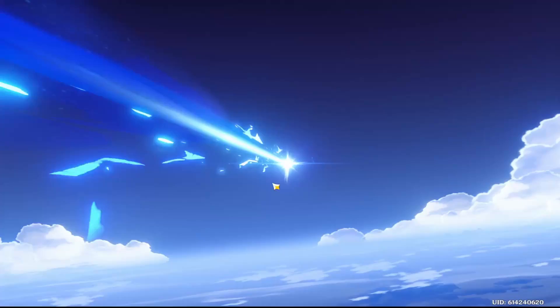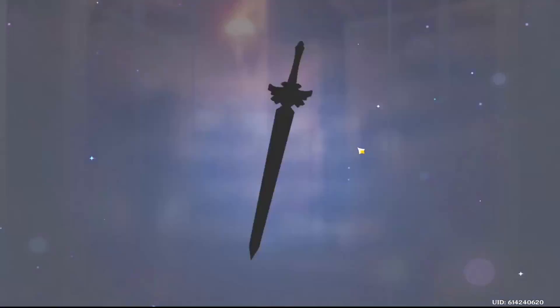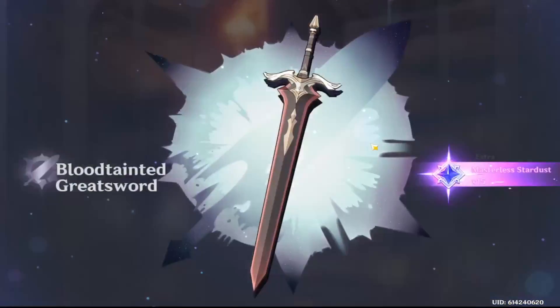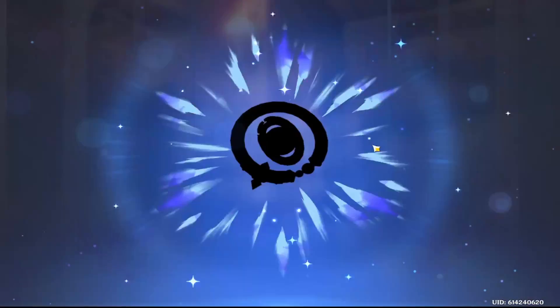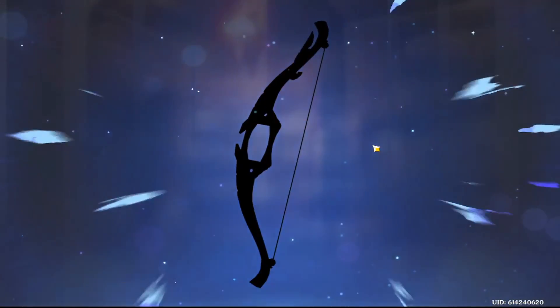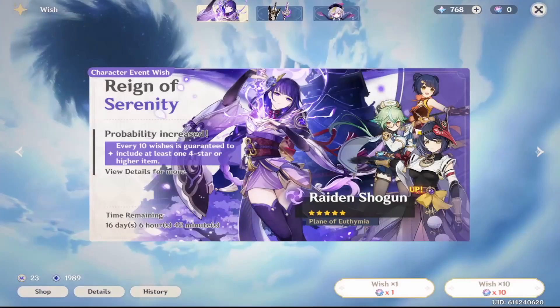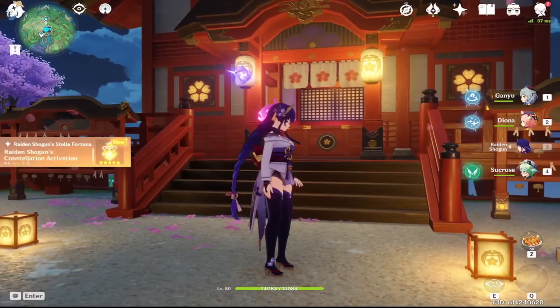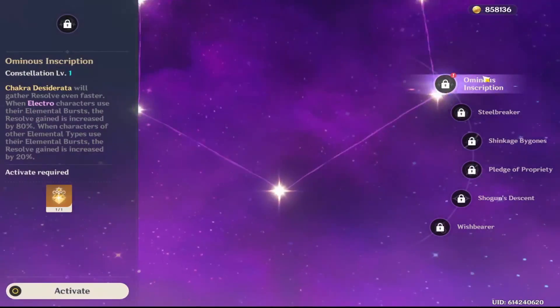One more 10 pull. Let's see what we get. So it's a four star. Let's hope for Sucrose. Come on, Sucrose — give me a C1 Sucrose. I would very much like a C1 Sucrose. It's a Rust. Is that all I got? No way. You're kidding, right? It's just a Rust. Oh my God. That's unfortunate. But we now have a C1 Raiden Shogun and I am very happy about that.